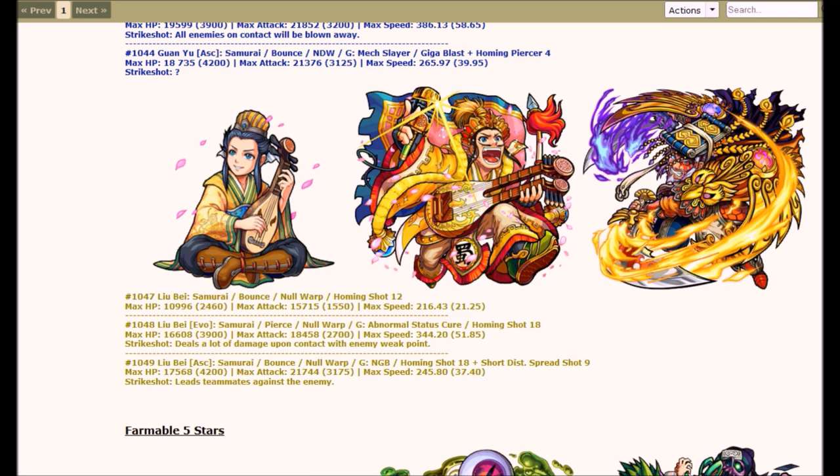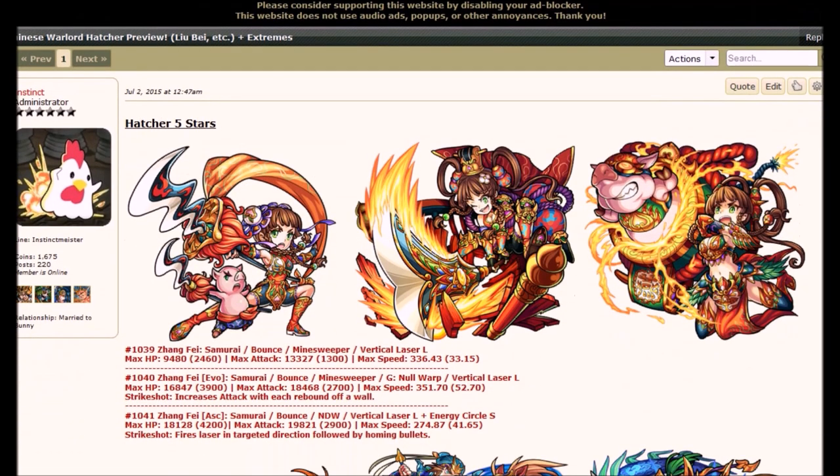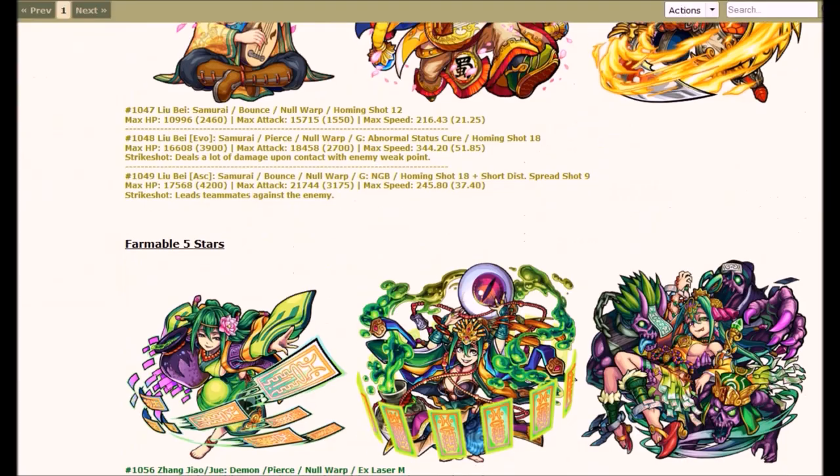Stat-wise, the Evolved Form is also a lot faster. The Ascend Form has a little bit higher attack and also a little bit higher HP. Those are the Hatcher 5-Star Monsters — Liu Bei, Guan Yu, and Zhang Fei. I want all of them, honestly.